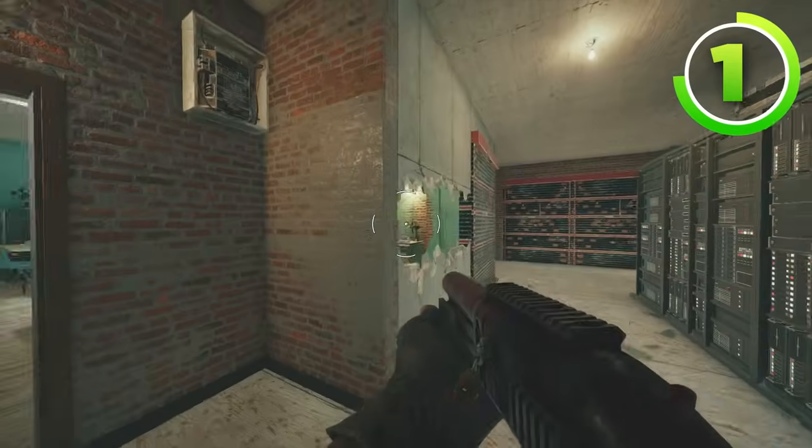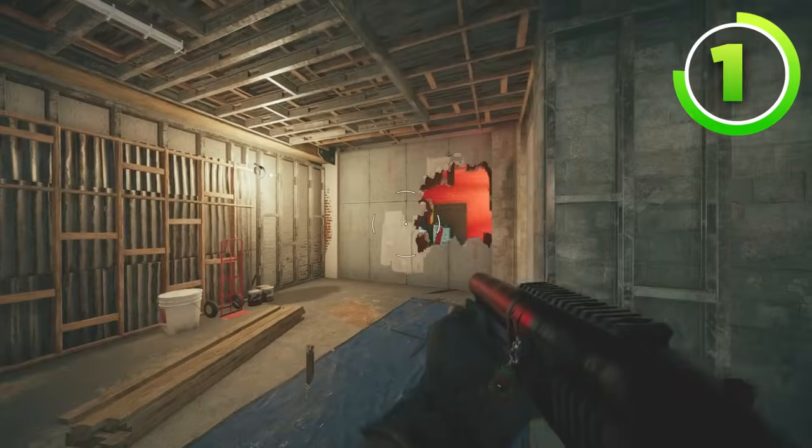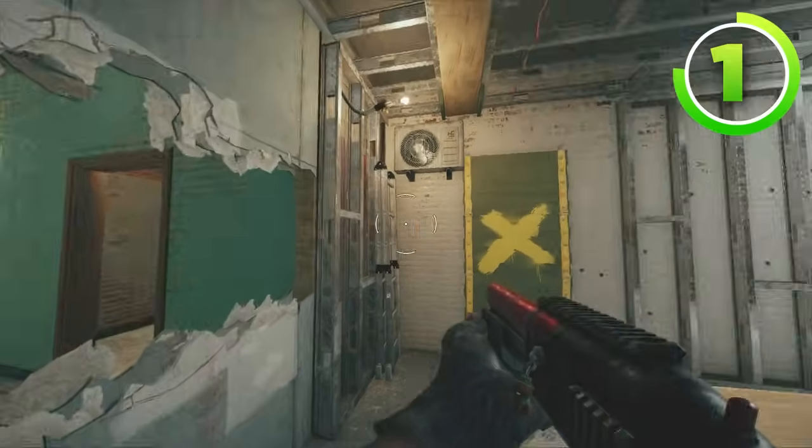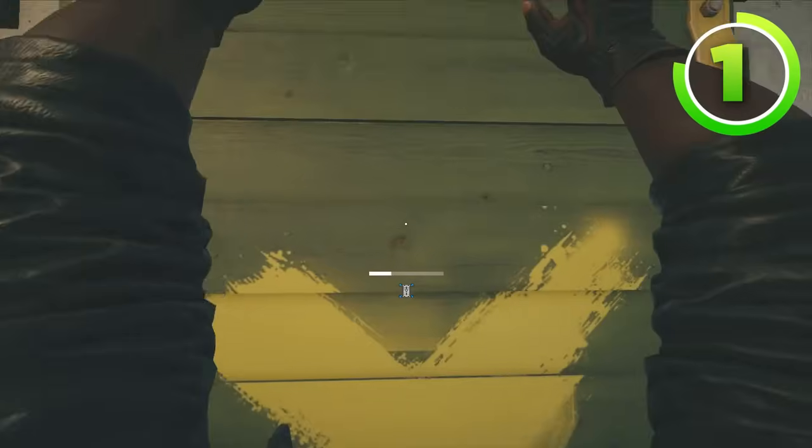Hopefully you don't have to reinforce all of these walls and make all of these rotates because you have teammates that know how to set up the site pretty default-like. So where you're going to be putting your castles: first of all, it's the window that I just showed you earlier. The second castle is going to go on this window here.